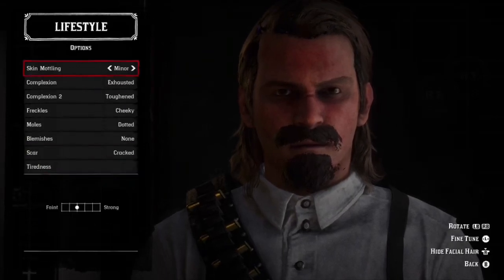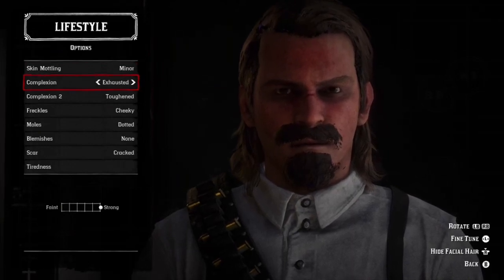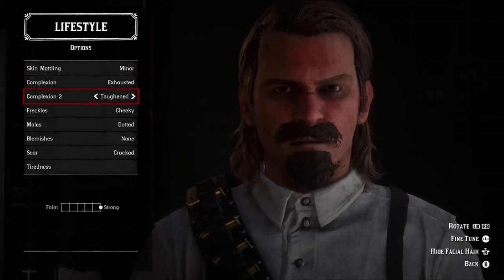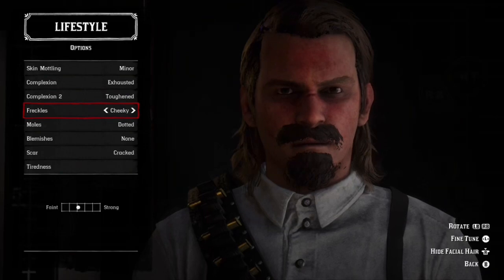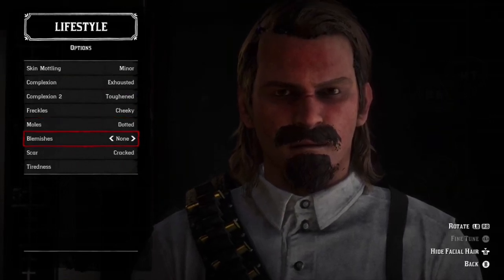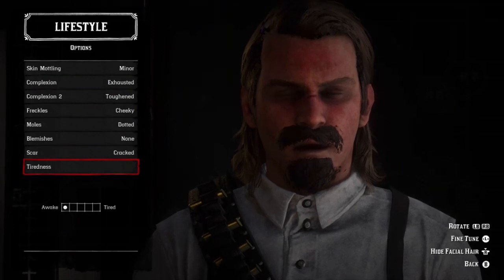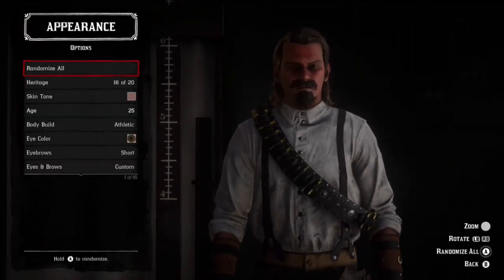Now we're at Lifestyle. Skin molting — I put Minor, just a little bit showing, because he's got that gritty look from the first game. Complexion Exhausted — I put Strong for his eyes because if you look at the picture he's got a bit of exhaustion in his eyes. Complexion — I put Toughened. Freckles — I put Cheeky, just to add a little extra to the face. Moles — Dotted, right in the middle. No blemishes. The cracked scar all the way. And just a little bit of tiredness.